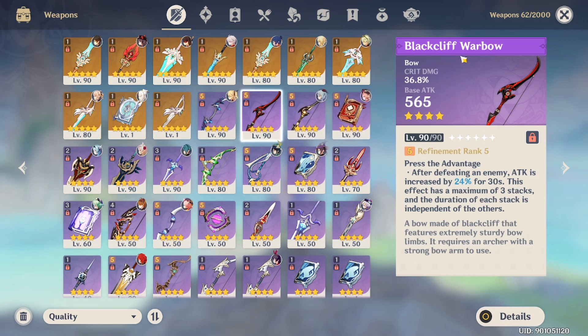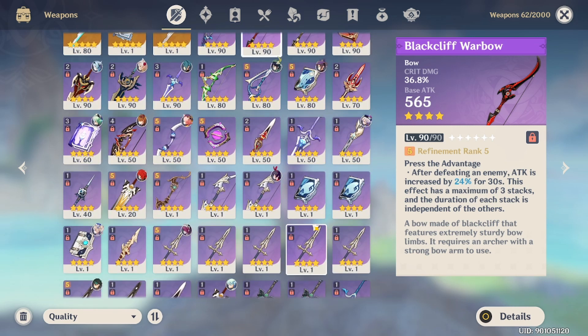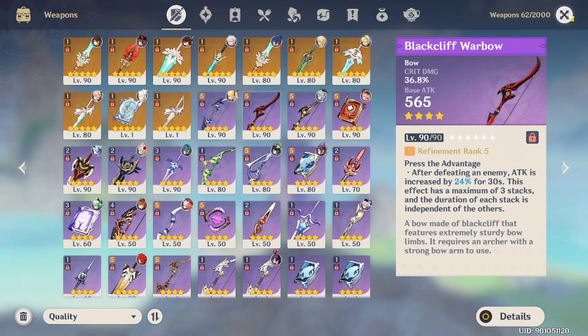The problem is that each Blackcliff Warbow costs 24 stardust — I don't remember the exact name — meaning that if you want to bring it to Refinement 5, that's 120 stardust, which is almost the cost of 3 characters. So would you prefer 3 or 4-star characters of your choice from the shop, or a Refinement 5 Blackcliff Warbow? I actually got the Warbow before the Prototype Crescent.